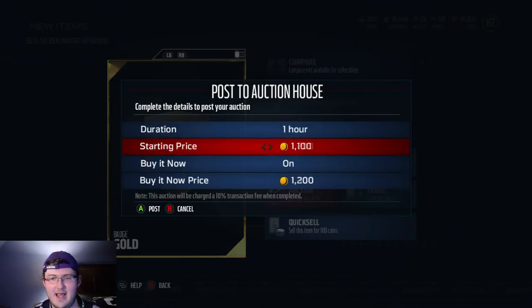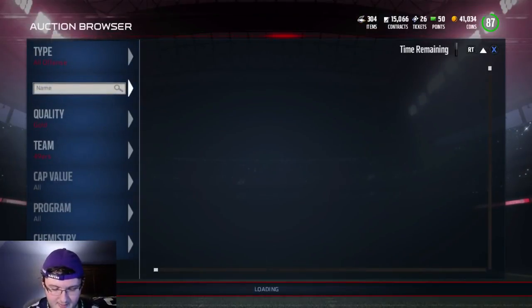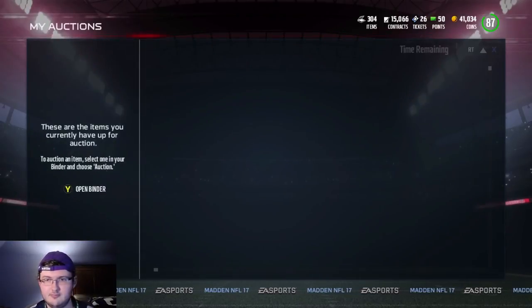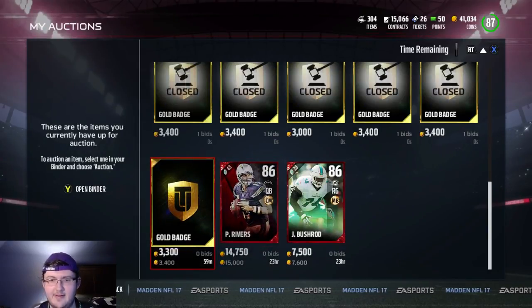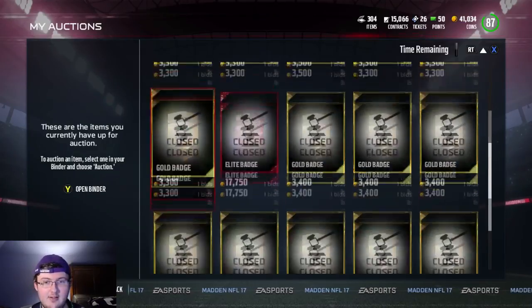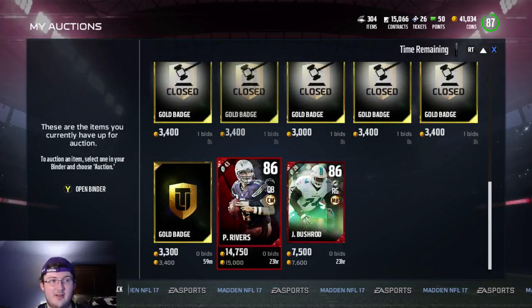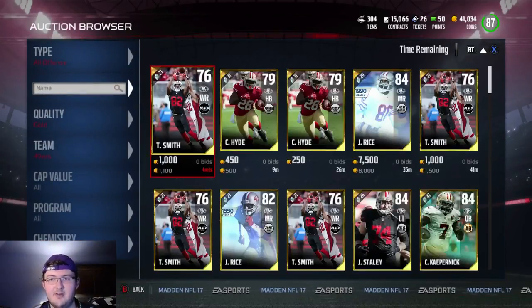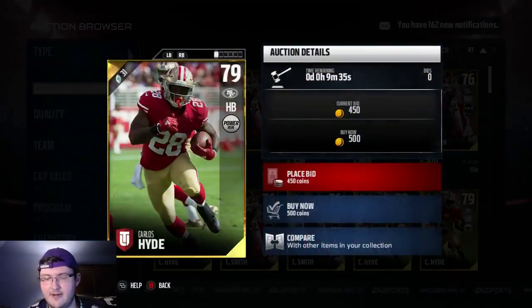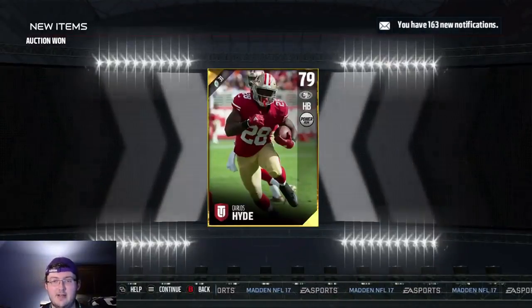How many gold badges do I have on the auction block? I have one up right now. So currently I have 44,000. I started this video with 20K. Actually no — I started this method technically with 9K and I made back so far about 30K. I did do a lot of the first badge packs out of my binder, so technically I'll go through and try to figure out exactly where I started. But yeah, so far guys, very awesome method right now. It's working plenty for me as you can see.